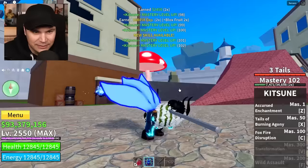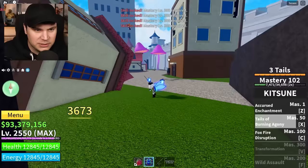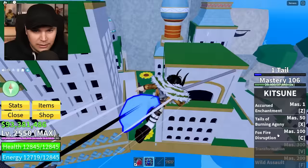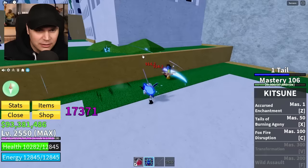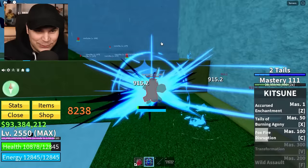So currently we have max tails, which is three. I think that means that we could transform if we had it. X ability - just a big smash, 3,600 damage too. This fruit is actually insane! The Fox Fire Disruption - we already have it unlocked! This is like the Kamehameha. Did that just do 6,000 damage? Wait, I don't even have Haki enabled. There is no shot - there's no way that just did 6k damage! Okay, let's charge it all the way up. It actually did 6,000 damage!